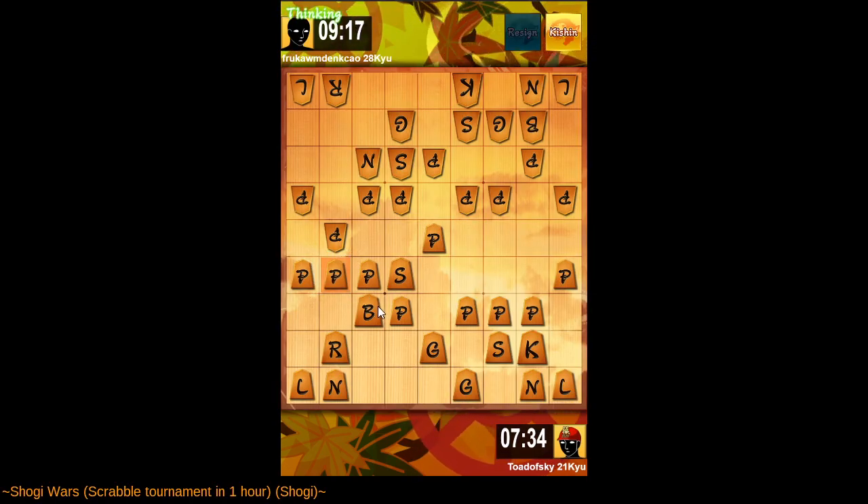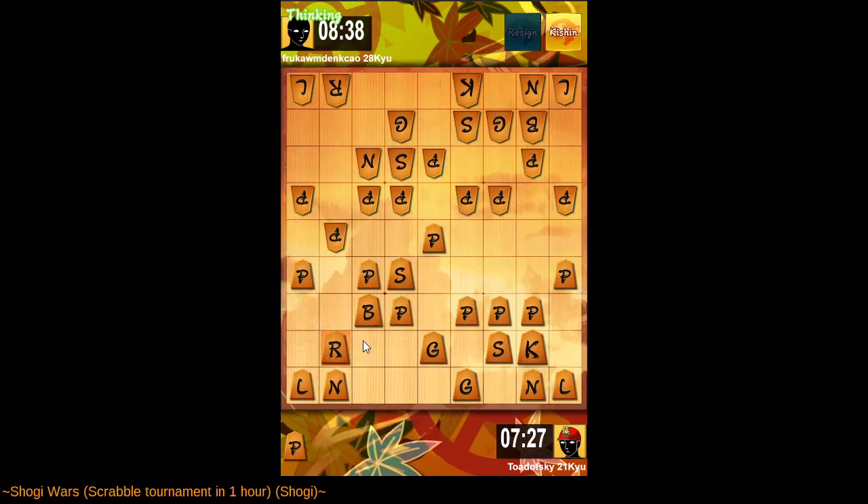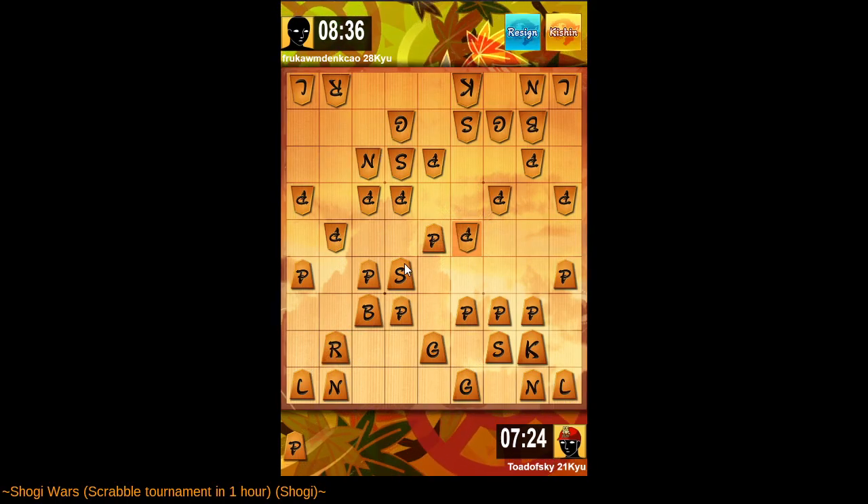I don't understand their strategy here. I am offering a rook exchange which I expect to be declined because their king is so exposed. I've put my generals together and done what I can to hold their silver and knight at bay. This looks tricky for them — I think they'll put a pawn here, which becomes a target for my rook and knight. But even putting the pawn there is not so useful, as it prevents their knight from moving. I have a pawn in hand which I can use to attack at some point.